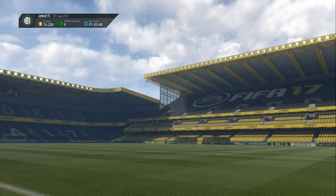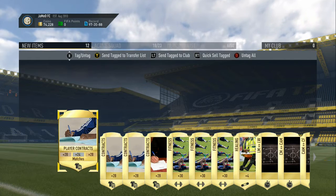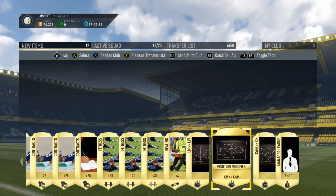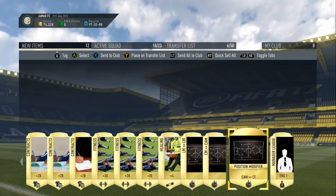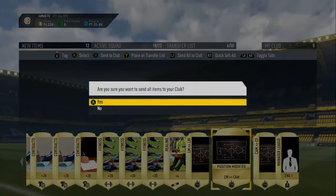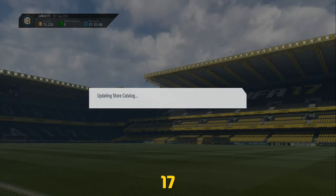Rare Consumables Pack — everything in here is going to be sent to the club because it's all consumables. What have we got? Left wing to left wing position change, sent them to CAM, and CAM to centre forward. I'll get a Premier League manager change as well. Send them to the club because we'll use all of that quite easily.